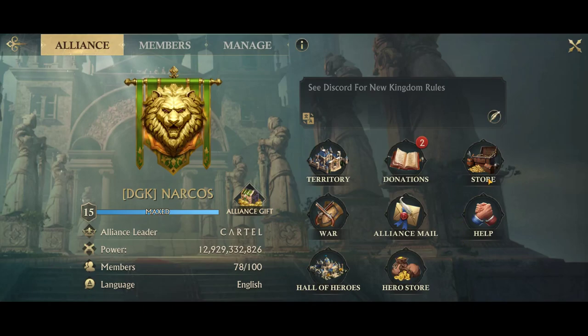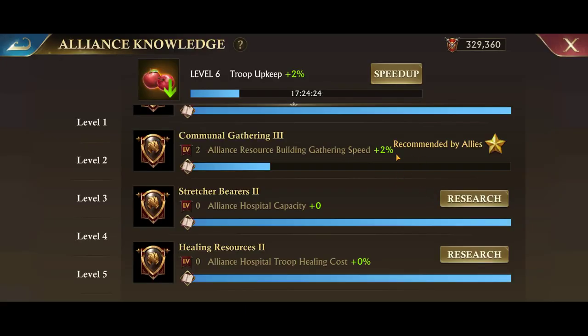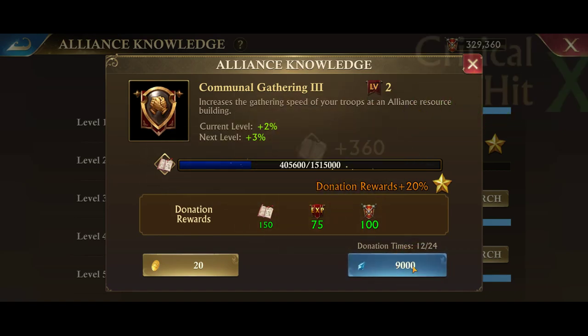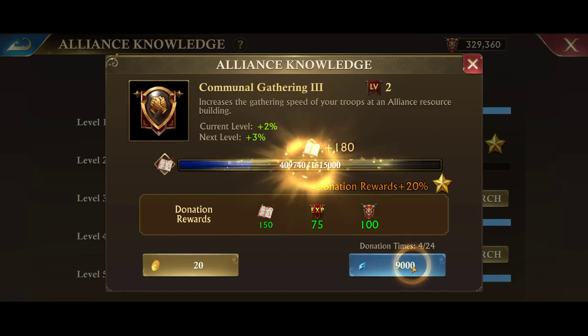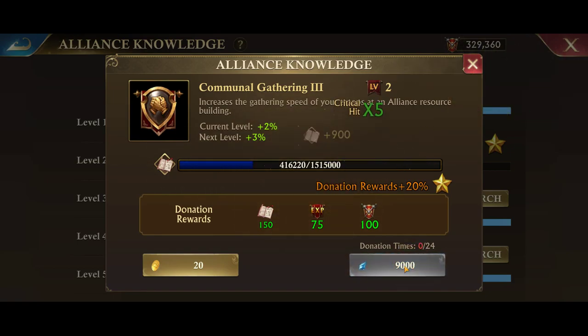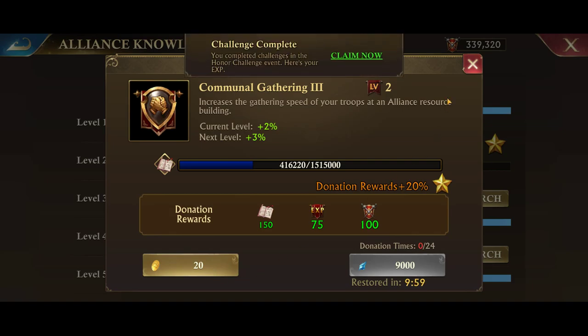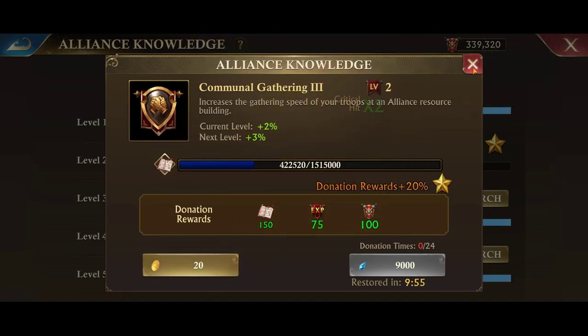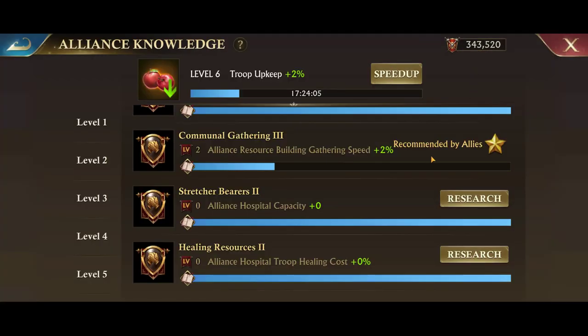Something else we can take a look at is donations. This happens on a daily basis — in fact it's one of your daily quests. You can use crystal to donate, or you can use gold as well. I'm just going to donate 30 so I know that I can get my daily quest done.